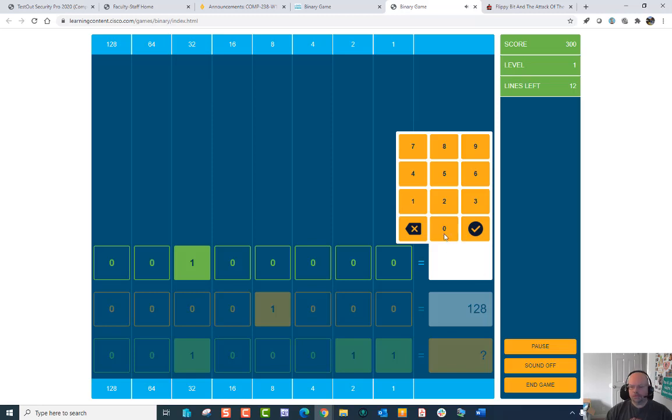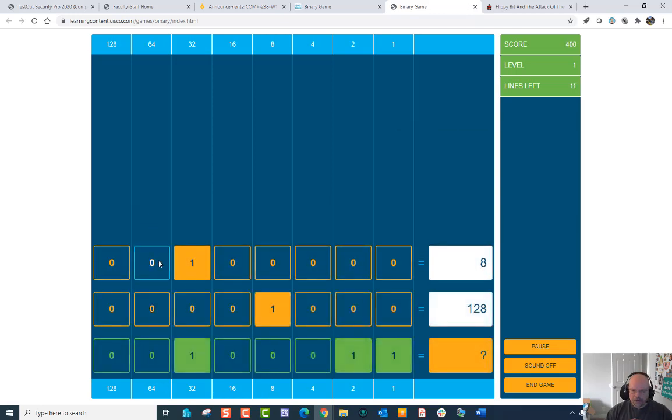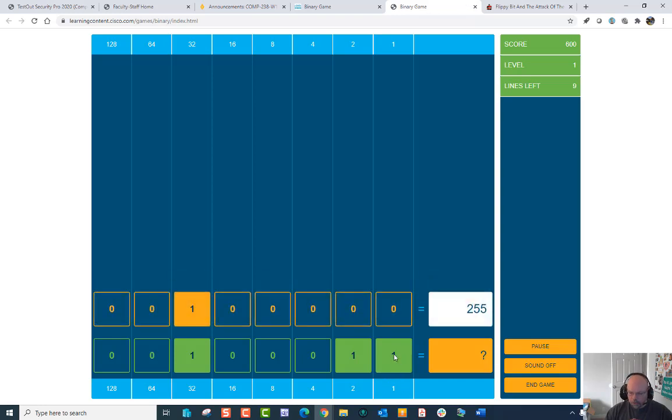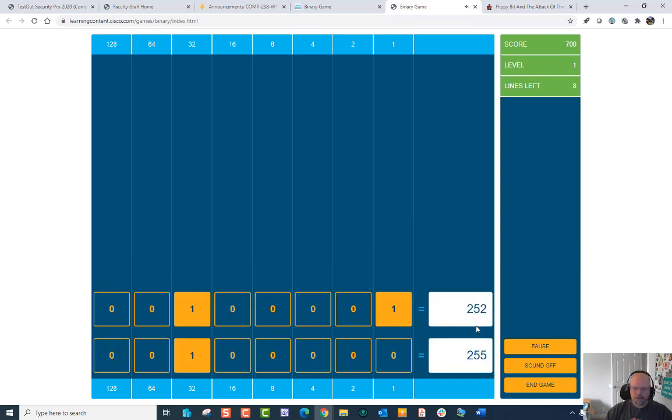This is 32, so I say 32 and hit the check mark. This was 8 — there's 8. Next is a question mark — I need to add these up. Whenever there's a 1, consider that yes; zeros are no, on or off. I have a 1, a 2, and a 32, so I add those together: 32, 34, 35 — so 35. Very easy. Next is 252. If all these bits are ones that's 256, so it's easier to remember that 3 is short of 255.